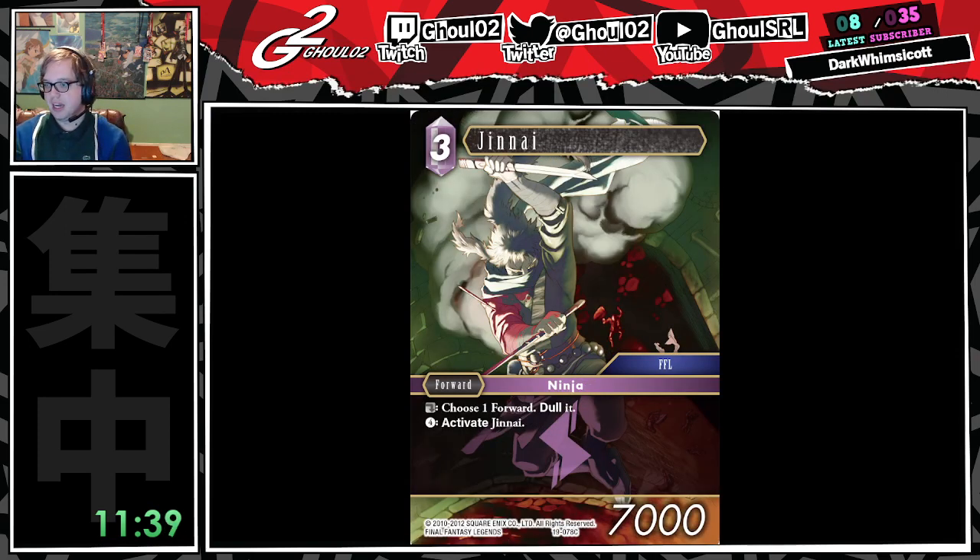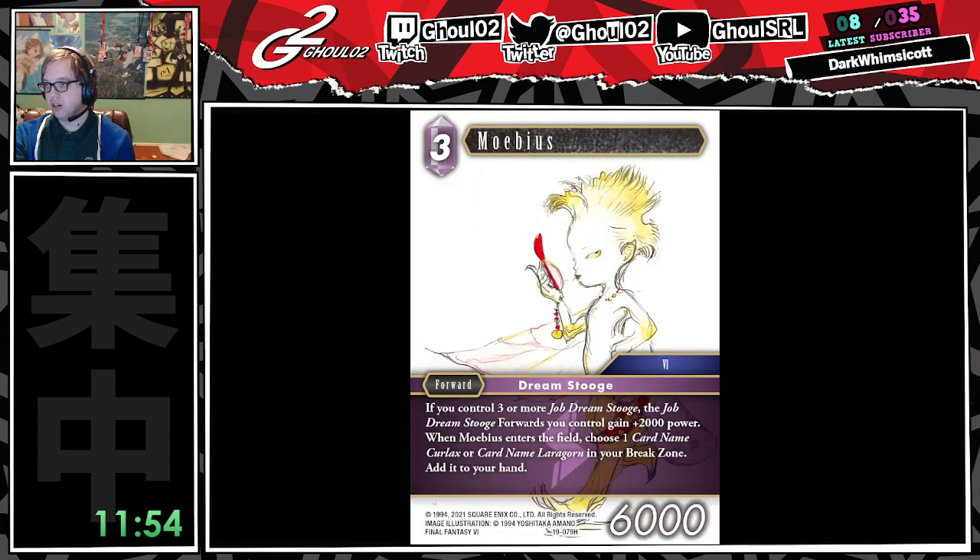Jhene — it is a common ninja that taps and dulls a forward, and then you can pay four to reactivate him. It's not anything to write home about. It is 2CP off of an Edge, but you're never paying for it, so we'll move right along. Decent draft card. That's about it.